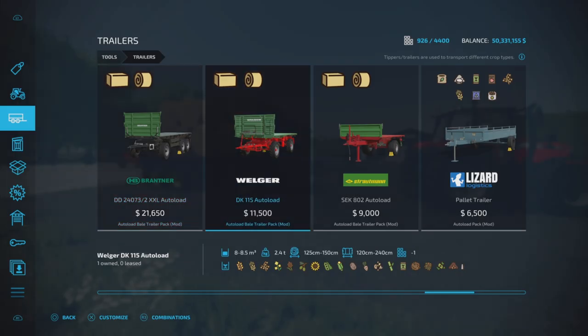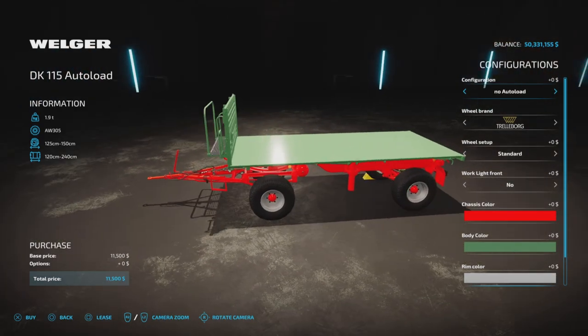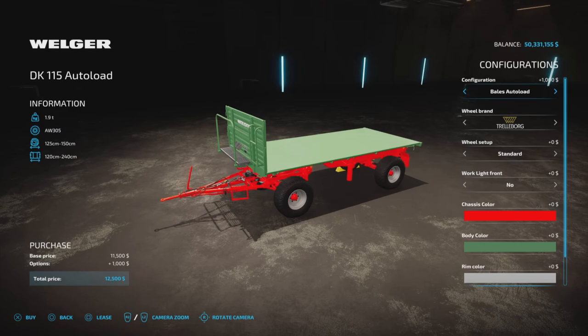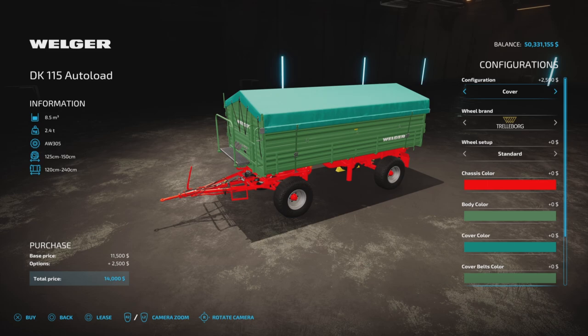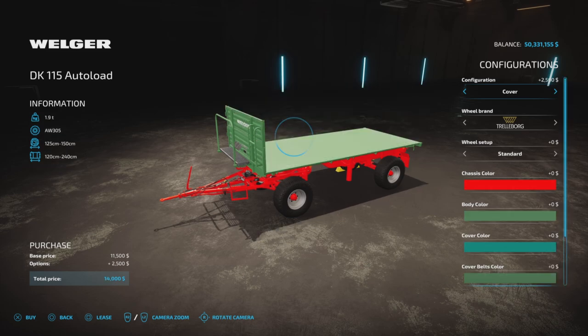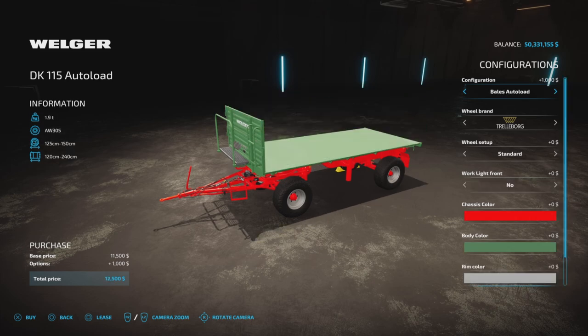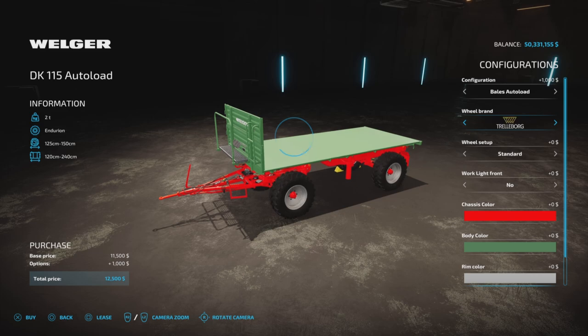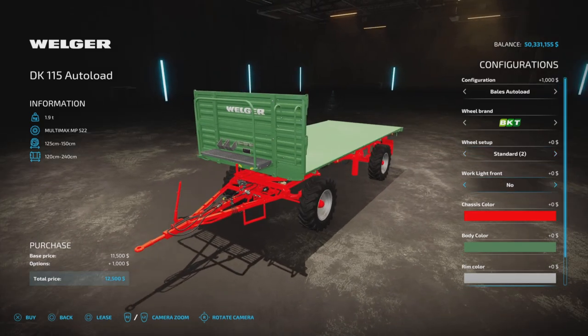The same goes for the DK115 autoload — $11,500, up to 8,500 liters capacity for bulk. No autoload, same as the other. Bales autoload, same as the other. And then we have the tipper trailer, standard cover. The covered version actually carries a little bit more, but you get the idea. Wheel brands — we have a few wheel brands, nothing too outlandishly crazy here.